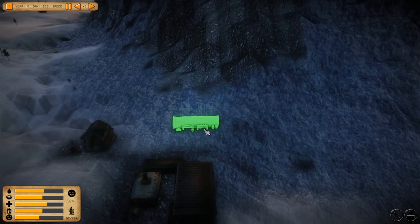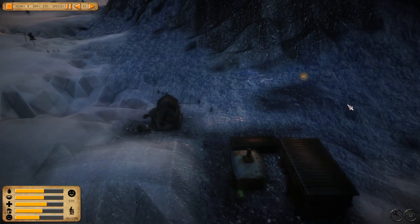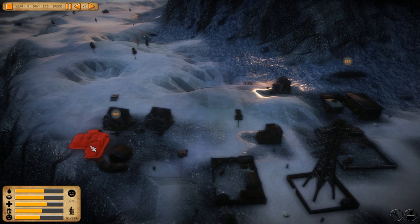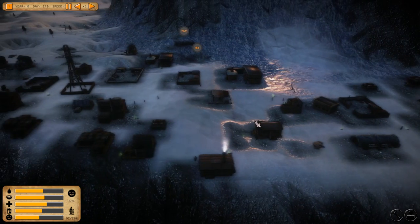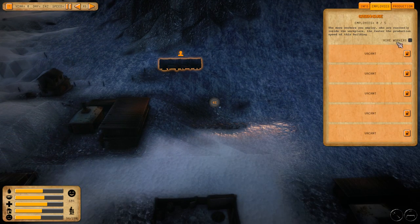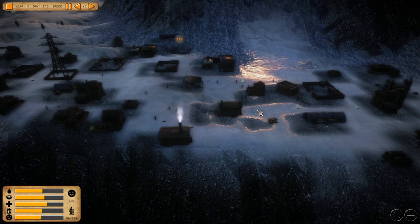Let's send our guy over there to start building. Checking stats — unemployed citizens are only at three, but we still have a lot of homeless. Let's build a basic shack to get a lot of people housed. The crematory is doing its thing — there are fewer bodies on the ground now, and we're at 93 people. Things are going up!